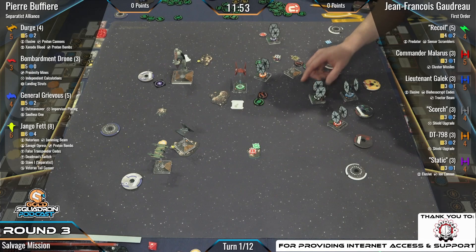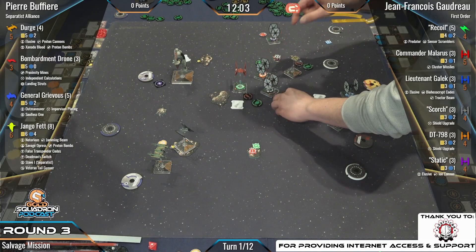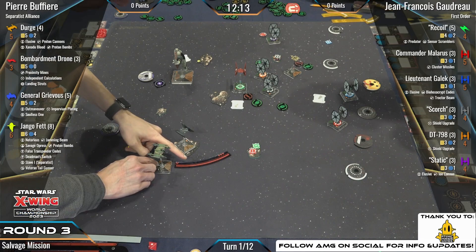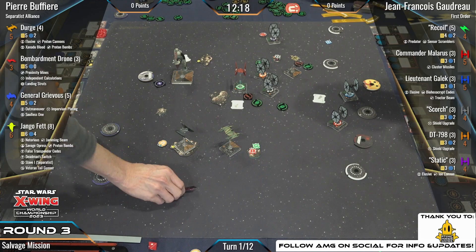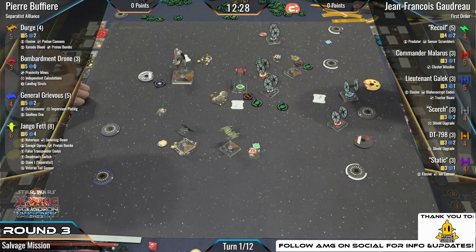Salvage mission is our scenario — we'll see who ends up getting them. Watch out for those GSP helmet tokens. Jean-Francois already has one on Static at the top of the board. A lot of these FO ships are just taking their focus action — maybe they don't want to get hit by the Proton Cannon from Dirge.